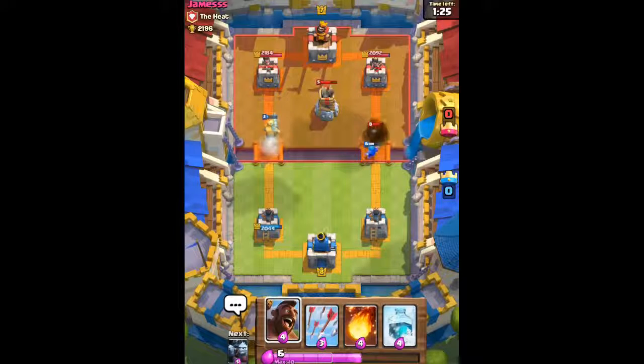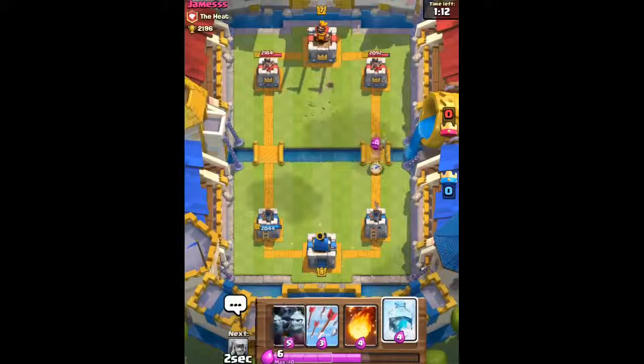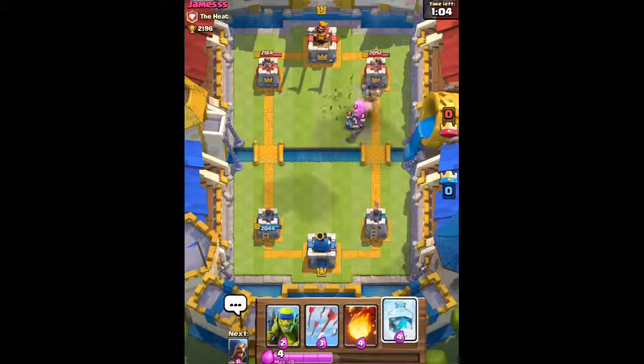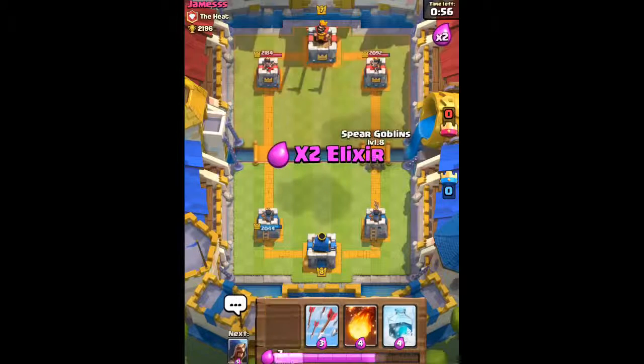He's gonna send out a Knight on the right side. Our Prince dealt some damage onto that Bomb Tower, and we're just gonna allow our Arena Tower to take out his Knight — the Knight is very slow and didn't even touch our Tower. We're gonna send out our Hog Rider combined with the Minion Horde — a deadly combination. He places a Fireball and stopped our combination, but we took out his Tombstone and made him use a Fireball.